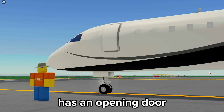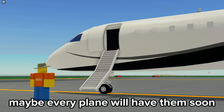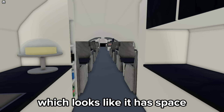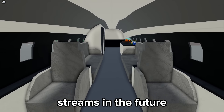The plane has an opening door with retractable air stairs which fold out by clicking it. Hopefully we see more of these door opening animations in the future — maybe every plane will have them soon. The door reveals an interior which looks like it has space for more than 20 people, meaning you can probably fill the whole server. I would love to try this one day, maybe on one of my streams in the future.